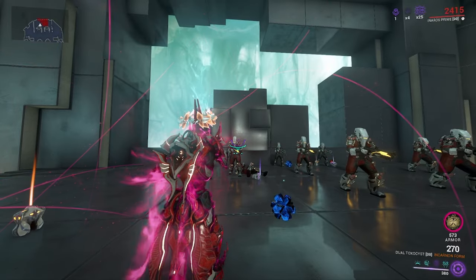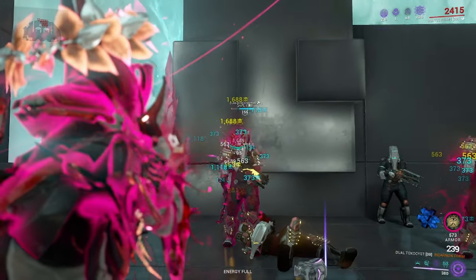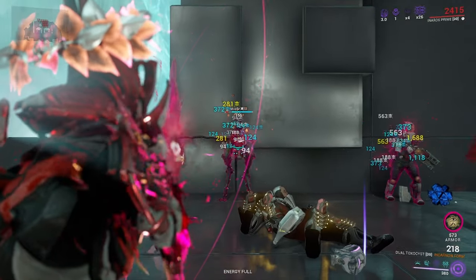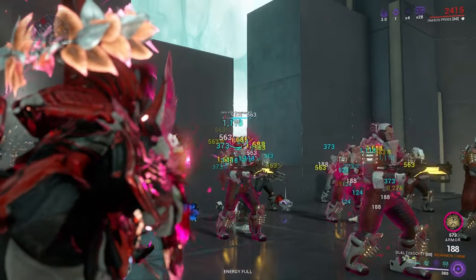The weapon overall for the Dual Toxicist has about 37% status, which is its main selling point for using it over some other weapons. And in Incarnon mode, when you proc it, you apply more Toxin and bullets will ricochet across other enemies.